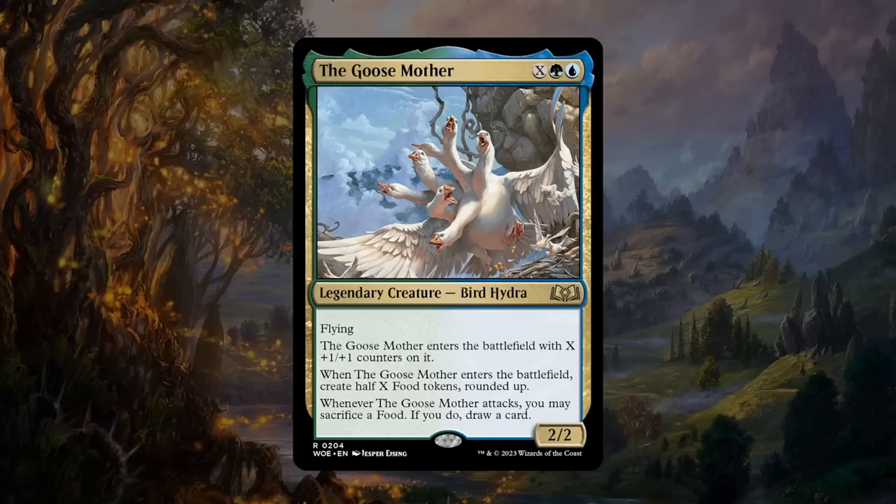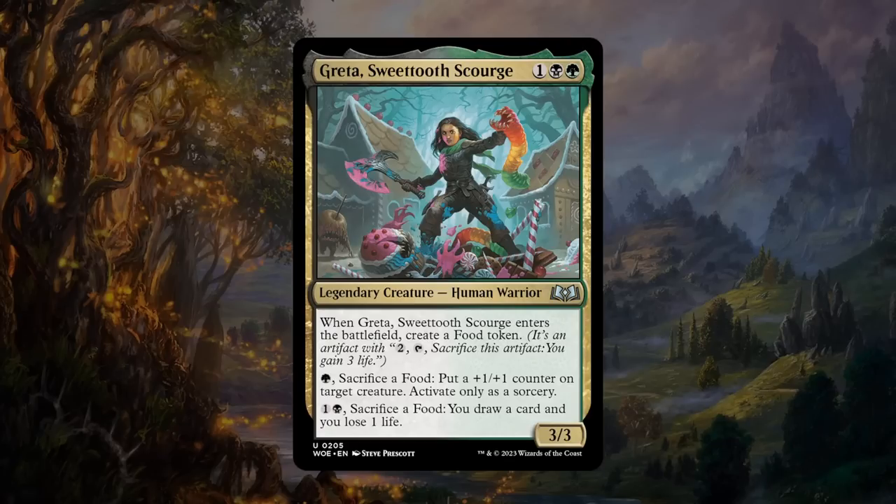Next is the Goose Mother — X, a green and a blue for a rare legendary Bird Hydra with flying. It enters with X plus one counters and creates half X food tokens rounded up. Casting it for X equals one gives a 3/3 flyer that generates one food token — not bad. Whenever it attacks you may sacrifice a food to draw a card, turning food tokens into card advantage. Even if it's the only food-related card in your deck it's great by itself, and in a dedicated food deck it gets even better. The Goose Mother is definitely a bomb — I'll give it an A.